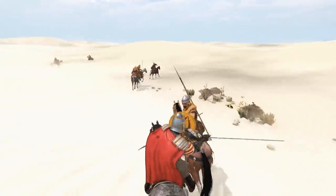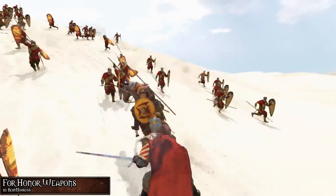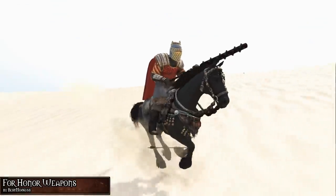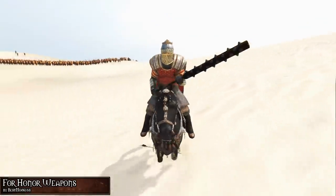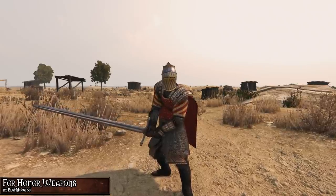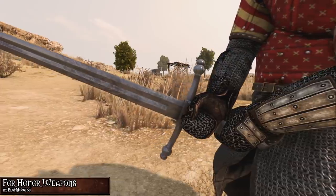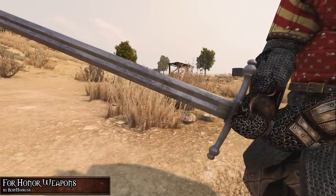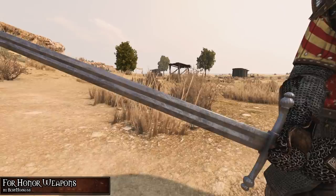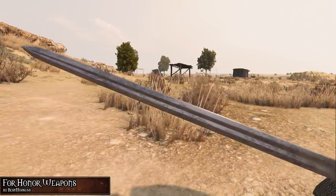Next up we have the Four Honor Weapons mod by bestmots168, which adds the Warden's Longsword and the Shugoki Kanabo to Mount & Blade 2 Bannerlord. The two-handed longsword is a double-edged weapon — its hilt comprised of a long jutting crossguard, a heavy pommel for counterbalance, and a grip wrapped in leather. In spite of its size and weight, it remains a versatile weapon, offering a balance of offense as well as defense.